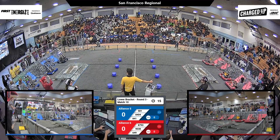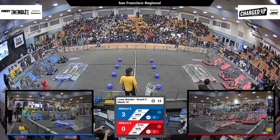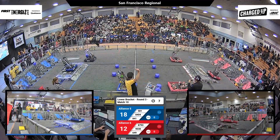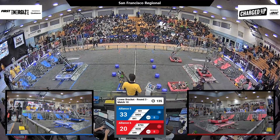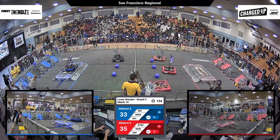Three, two, one, go — and we're off to the races in this lower bracket match. Starting off with autonomous cone and cube placements, but 841 crossing the line, that's going to cost the blue alliance. Meanwhile, 649 and 8404 have both docked onto the charging station as we head into the teleoperate period.